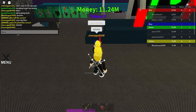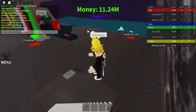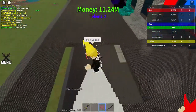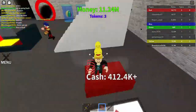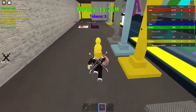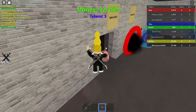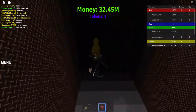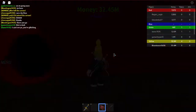Jillvo left and someone named PViJ1256 joined, so they have to claim blue base because that's the only base available and I was getting cash from there. Now we have 32.45 million cash, and I went inside the wrong portal so we go inside the underworld portal.